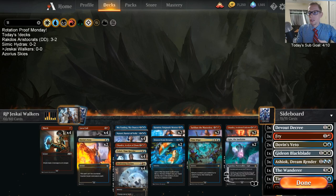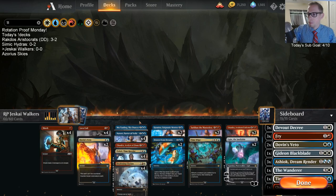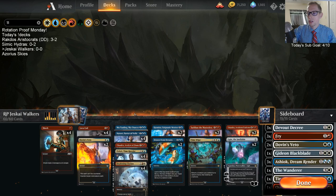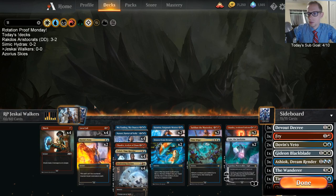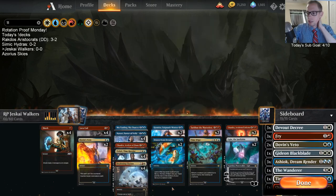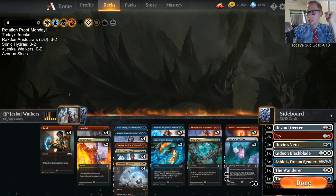Today we've got Jeskai Walkers. It looks pretty good — a fairly normal Jeskai deck. We don't have five-mana Teferi because it's rotating. We also don't have Opt, and not having Opt honestly hurts our deck — it makes it slower, harder to hit land drops and have spells every turn. There's no really good one or two mana card draw spell right now; Chart a Course and Opt are both rotating. That's why we have a couple Drawn from Dreams to help hit land drops and replenish our hand, but it's slow at four mana.